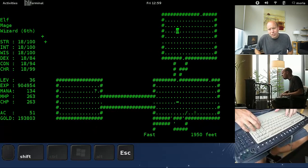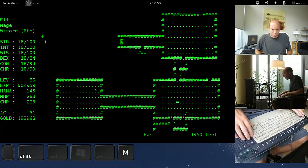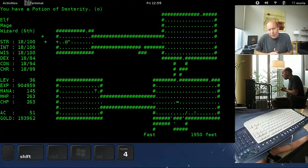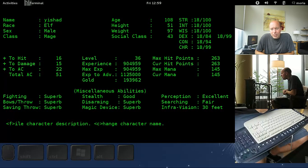Was that our first ancient black dragon on this level during this clearance? Could have been. Bandits drop stuff but nothing this time. Looks like we're going to clear the left side of the map. Potion of dexterity — we can use that. If you look at our dexterity, it's been sapped. I believe this potion will increase it to 18/100 and restore it as well.